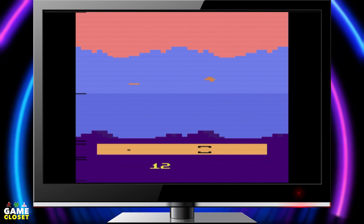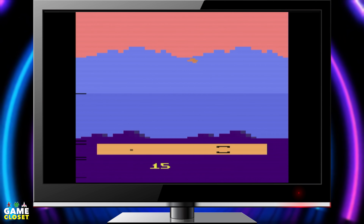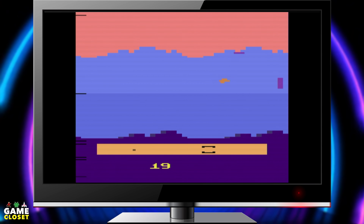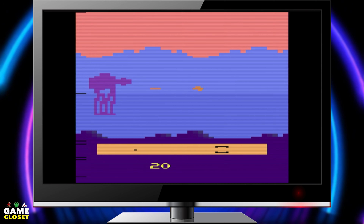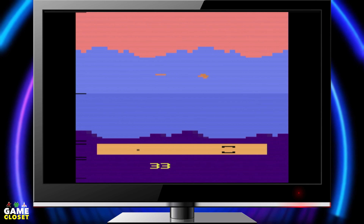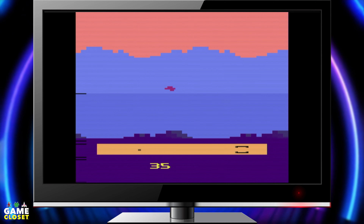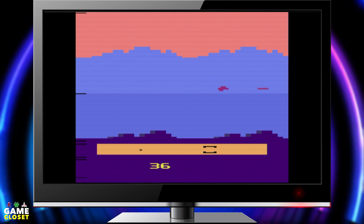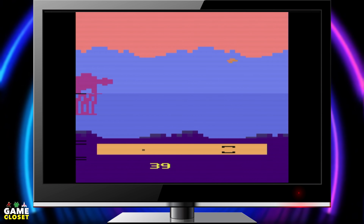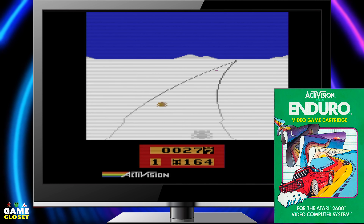The Empire Strikes Back is a fairly simple game, but it's worth your time. Unlike the other Star Wars games on the 2600, your snow speeder flies at the snow walkers, shooting them to take them down. Bomb hatches appear occasionally on the AT-ATs, and a sharp shot to them will immediately destroy the AT-AT. Stay alive for two minutes and the Force will be with you, making you invulnerable for 20 seconds. It can get repetitive, but most games from this era are. The Empire Strikes Back is a worthy entry for the Atari 2600 from the Star Wars franchise.